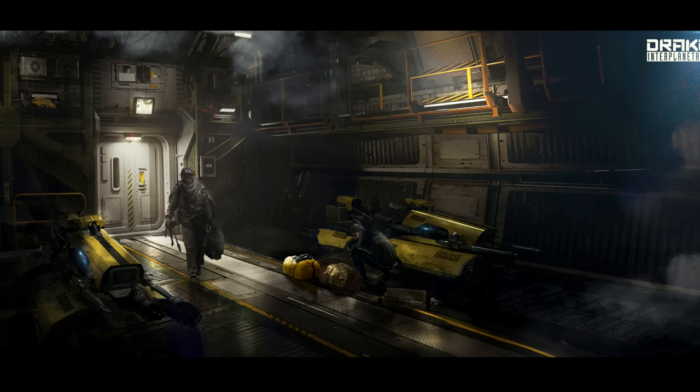The Drake Dragonfly is basically a utility fun vehicle which you can shove in a number of ships. There are two ships it's known it won't fit in: the Reliant and the Avenger. Of course you've got no chance fitting it in anything smaller than that. But if you've got a Freelancer or a Constellation — we don't know about the Cutlass because that's being reworked — it's particularly ideal for fitting in a Caterpillar. I think you can get at least three or maybe more in a Caterpillar, since it is a modular ship.